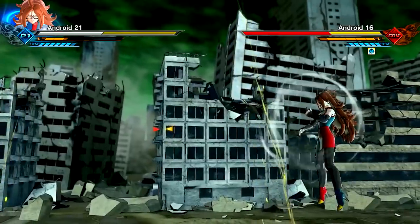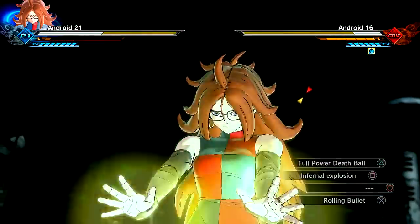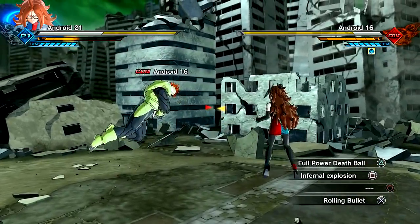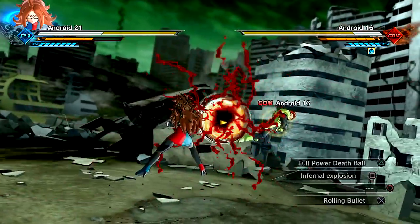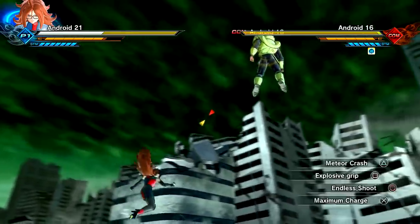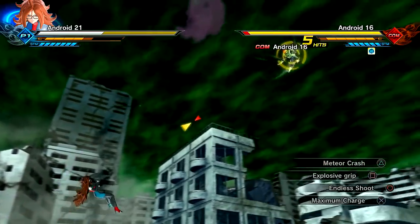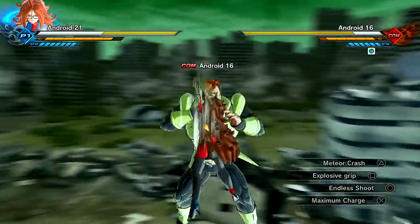I thought I was supposed to get it from like the bottom. Is that even possible? Can you use this move whenever it bursts from the ground up - does it actually hit them, does it do damage? I don't know. You guys let me know in the comment section, you guys are the Xenoverse 2 wizards. But we got that Full Power Death Ball - oh my god. She does a ridiculous amount of damage. Let's go for that Endless Shoot. Endless Shoot my ass, it just stopped right there. Explosive Grip is actually really dope.